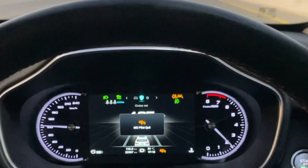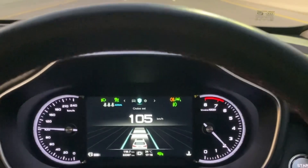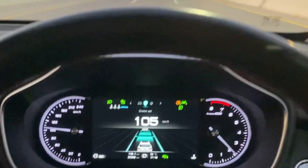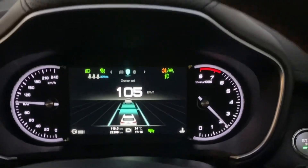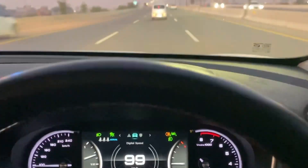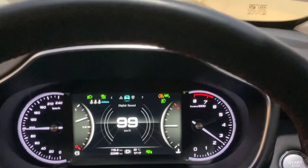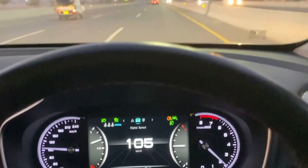Now we're going to go to the second lane — there's a vehicle coming in. If I push the indicator, it should start steadily speeding up and then I can change the lane. It then accelerates back to the set speed. This is the adaptive cruise control functionality — it brakes and accelerates according to the distance from the vehicle in front.